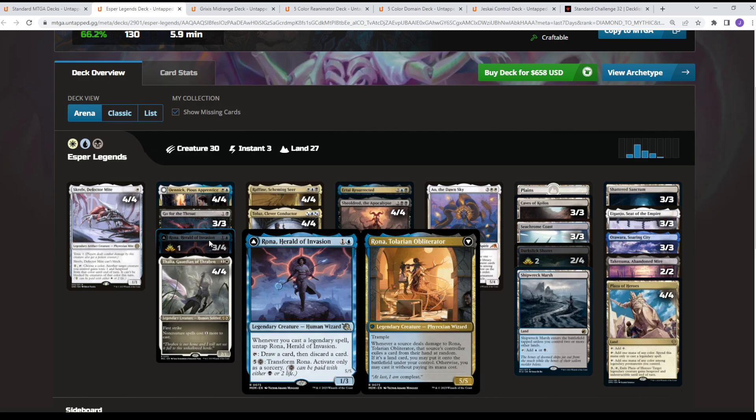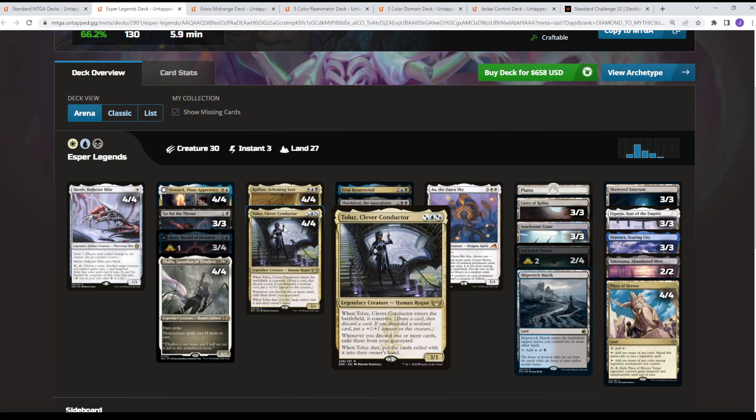Rona untaps every time you cast a legendary spell, which provides a lot of utility in terms of getting rid of the wrong half of your deck and duplicates. We're seeing this in combination with a lot of four-of legendaries. Toulouse and Rona play really nicely together — when you discard cards, they go under Toulouse. So you're creating virtual card advantage, almost drawing two cards a turn if not more through the activated abilities.